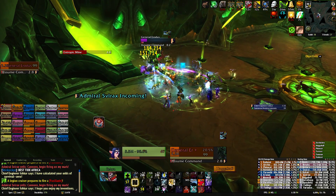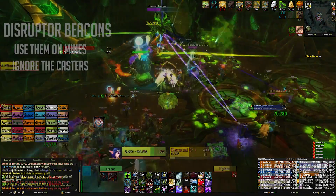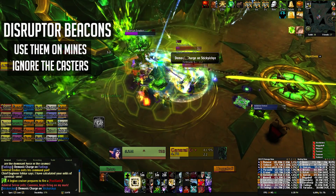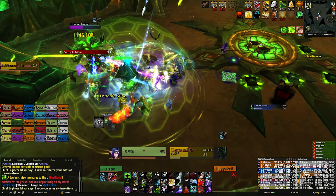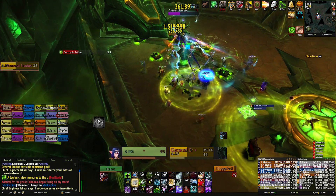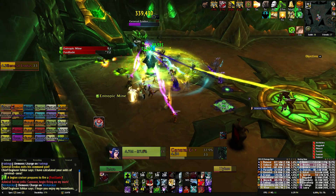The General's command pod will become available to your raid and has the unique ability to summon disruptor beacons. These beacons last for seven seconds, will interrupt enemy spellcasting, and they also destroy any entropic mines within 12 yards. The interrupting should already be covered by your raid, so make sure the players in the General's pods are using those beacons to clear as many mines as possible. By this time you're probably hurting for space, so making the most out of those beacons will give your raid way more room to work with.